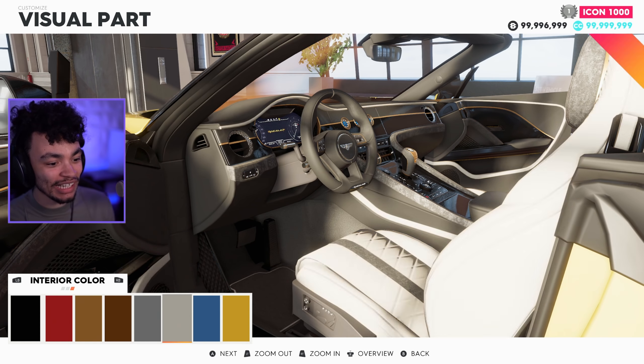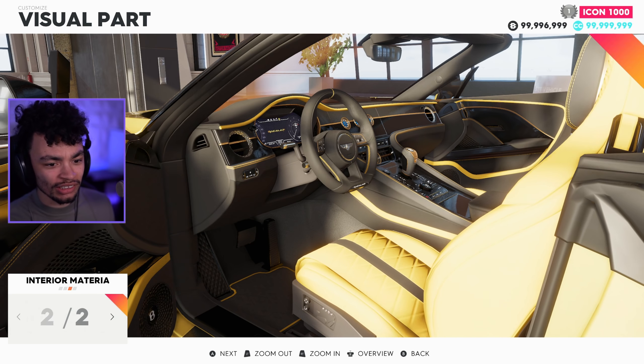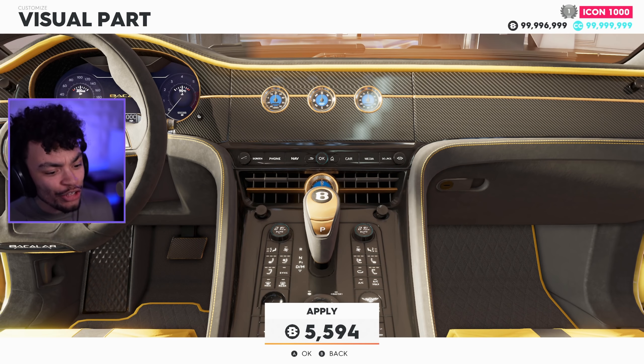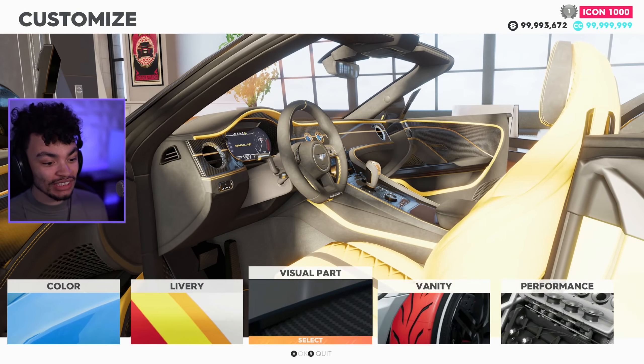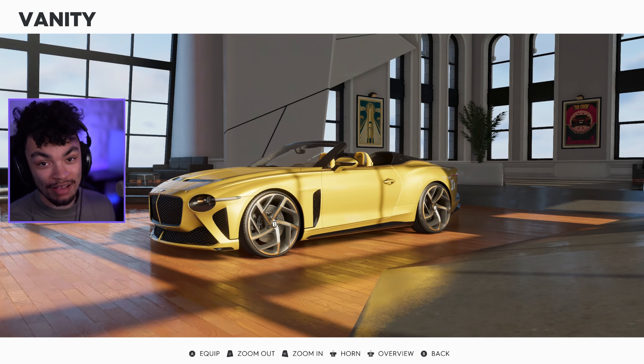So interior color — we've got it black currently. We'll put a little bit more gold in there. Full gold. Convert the interior a little bit, change it from carbon. So of course, there we are. Now, there are some new vanity parts which I clearly don't have access to, but I can get them.